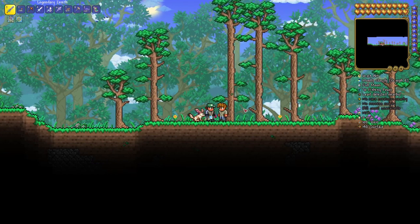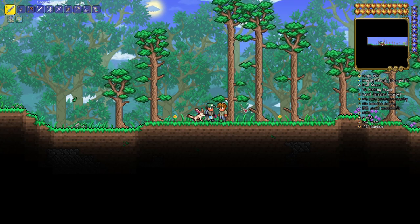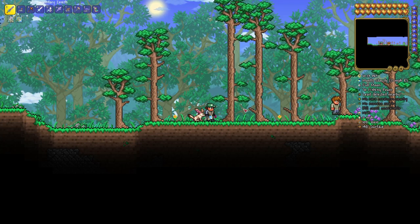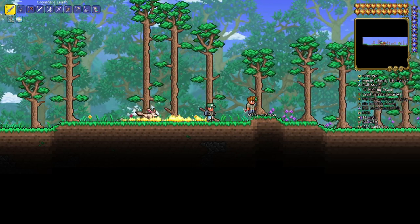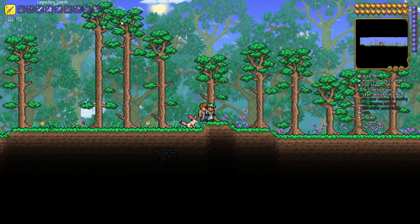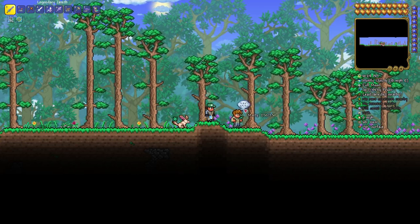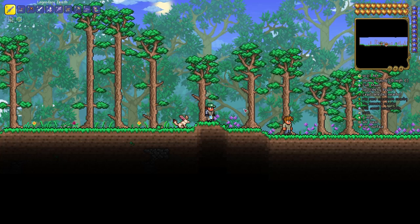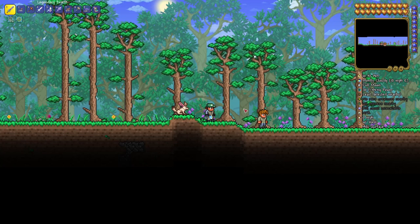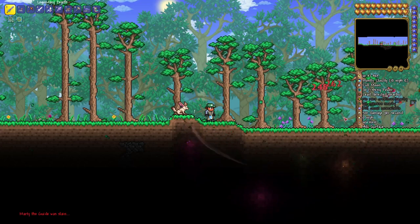That is a one-in-30 shot every time you create a world. I tried to create 10 different worlds and not one of them had Andrew. Now, the wiki also says that if you create a world with the seed named Terraria you'll get a guide named Andrew — this is not true. The only guaranteed way to get a guide named Andrew is to create the Celebration Mark 10 secret seed world. That's a guaranteed way of getting Andrew, and we're going to show you how to create that world.